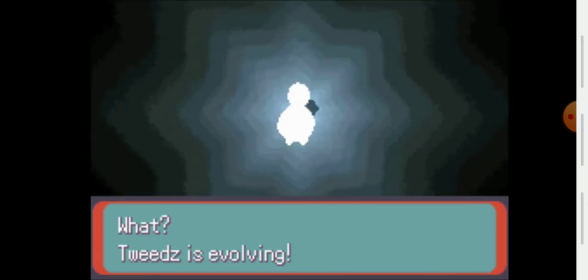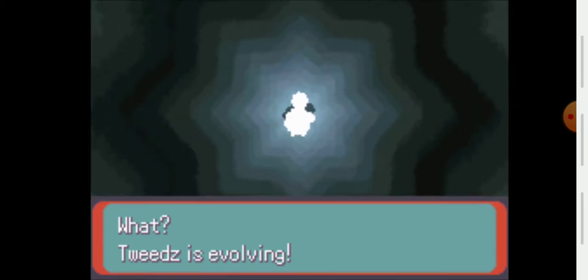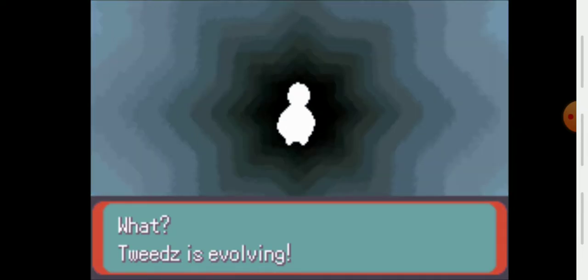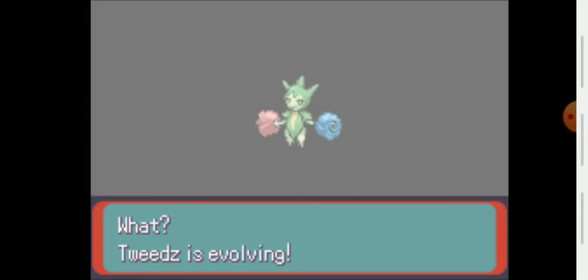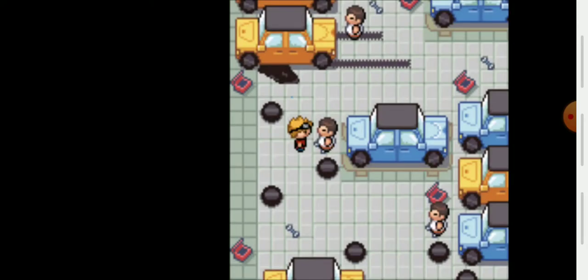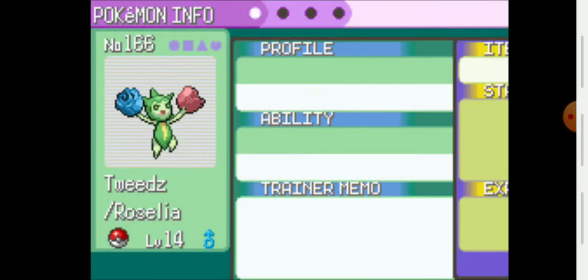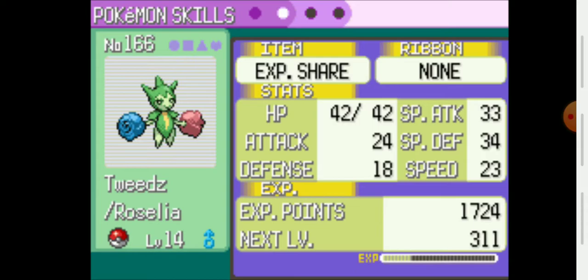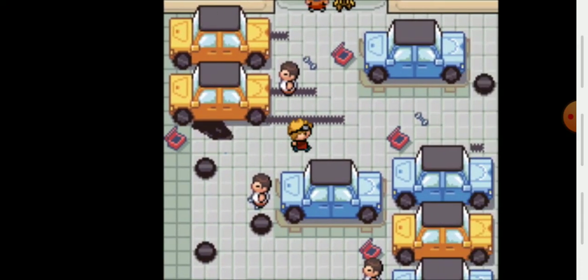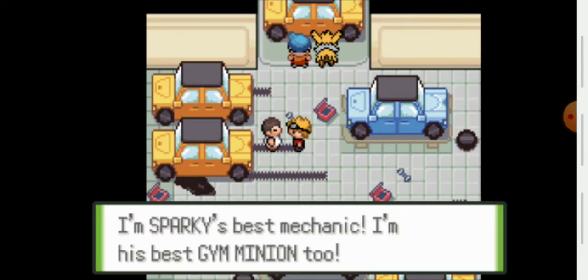Wasn't expecting that — we got a new move AND an evolution in this video already! Tweeds evolved. That should definitely increase his power. I wonder if his ability will change to Poison Point now. He still has Natural Cure — it's all good, I'll definitely take the Roselia. Another trainer calls himself Sparky's best mechanic and best gym minion — that might be the first time I've ever heard someone call himself a minion.